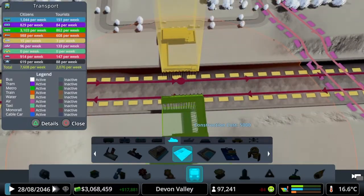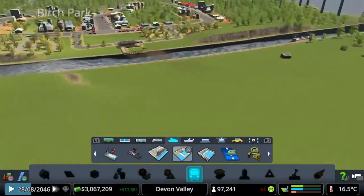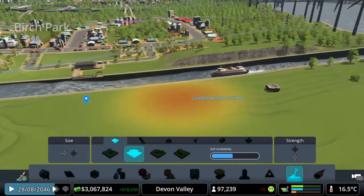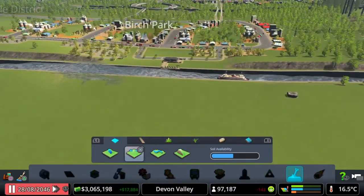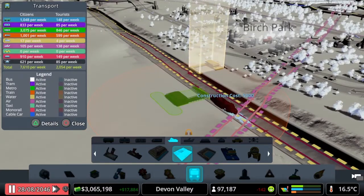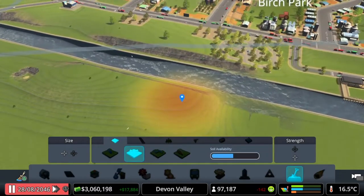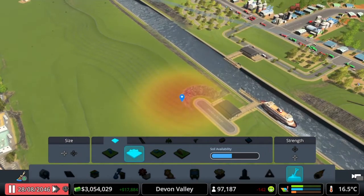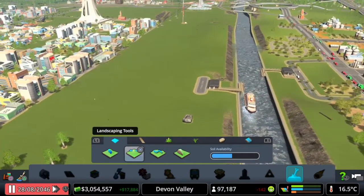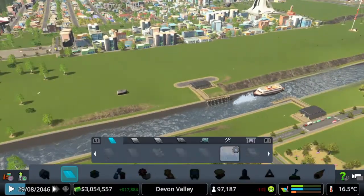We might have to heighten up around the back end just to make sure. It keeps putting it up high but we want it low. So let's get rid of some more of this. It's flooding at the moment so let's pause. Let's quickly grab a ferry stop and see — every time we try to put it in it's going stupidly high. I'll have to put it down there, then get the terraform tool again and bring this all back up to level.